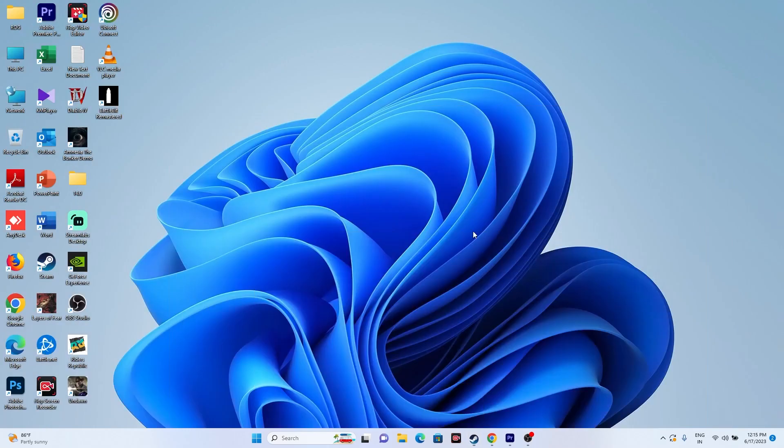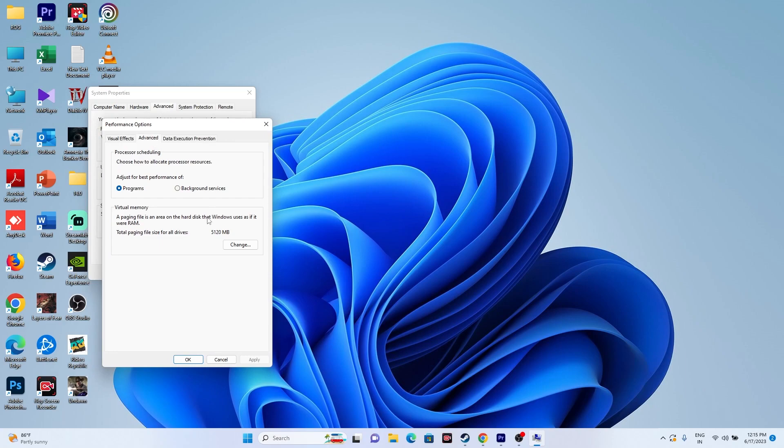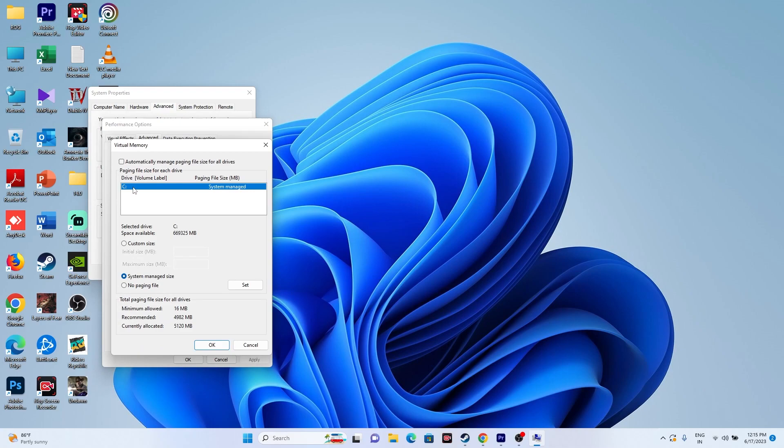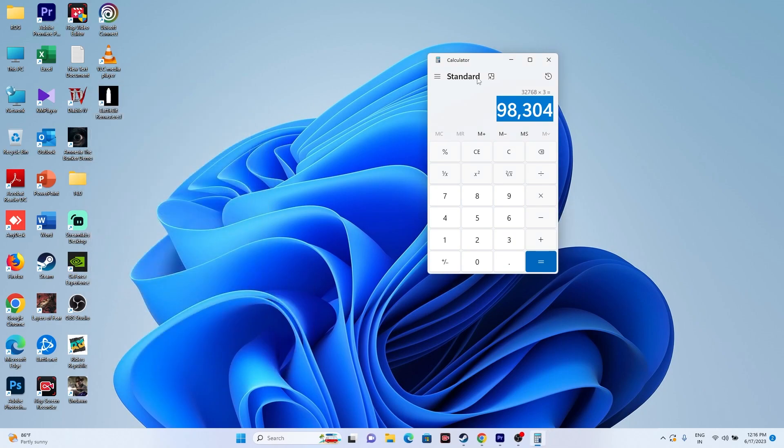Try increasing the virtual memory. Search for 'View advanced system settings,' go to Advanced, then Performance Settings, Advanced again, and click Change. Uncheck automatic management, select the local disk where the game is installed, and choose Custom Size. Set Initial Size to 1.5 times your total RAM in MB — for 32 GB RAM that's 32 × 1024 × 1.5 = 49,152 MB. Set Maximum Size to 3 times your RAM — for 32 GB that's 32 × 1024 × 3 = 98,304 MB. Click OK and close everything, then try launching the game.